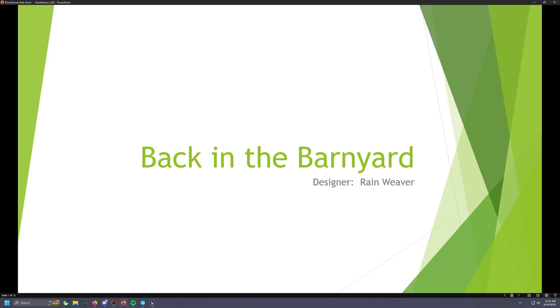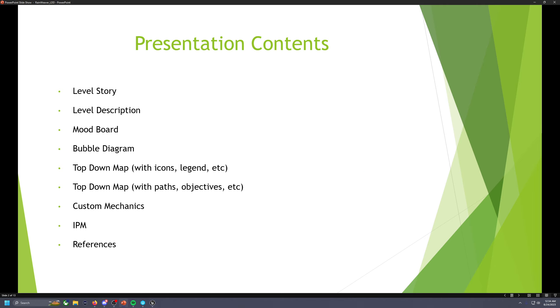Alright, welcome everybody. Here's a quick presentation and overview of my level. We're going to go through our level design document. We have a level called Back in the Barnyard. My presentation content is going to include the level story, the level description, the mood board, a bubble diagram, top-down map with icons and legend, top-down map with paths and objectives, custom mechanics, IPM, and references.